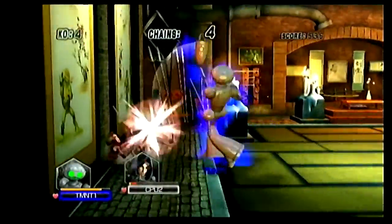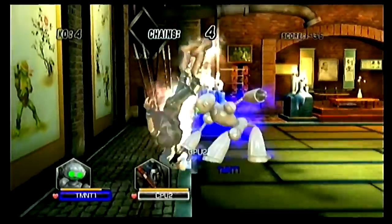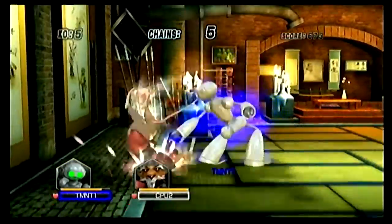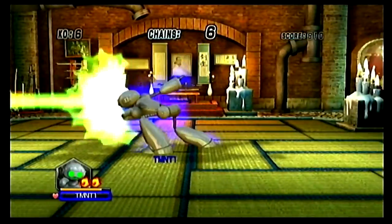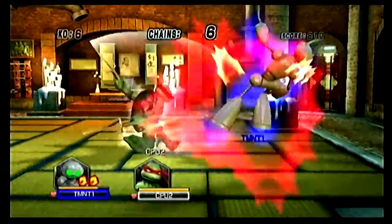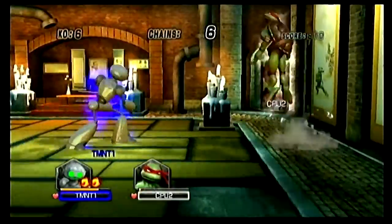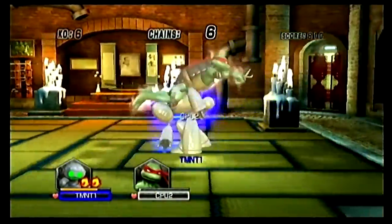Out of the Teenage Mutant Ninja Turtles characters, he's probably the worst character. He's slow, he's clunky, he's big, but he has a cool throw, which is great. This laser — you see that? When it turns red, that's when it actually hits them. The green part doesn't hit them. And that's his special move. That little tackle too is funny looking but isn't that great. Sorry, Raph. Goodbye.